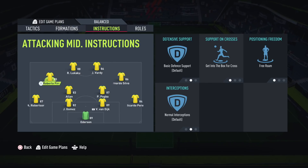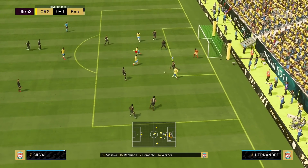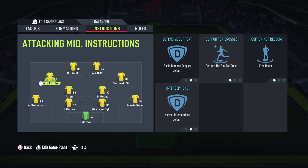Firmino and Bernardo Silva are both on free roam and get into the box. Since switching off direct passing, Bernardo Silva has really come to life - he drifts inside, links up with strikers, and is very effective. You want those low center of gravity, twinkle-toes type CAMs in this formation. Phil Foden would also be a great option. These players need to drift, dribble, and slide passes through to the strikers rather than always running in behind.